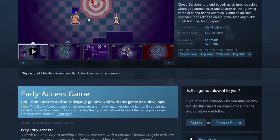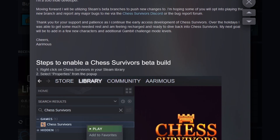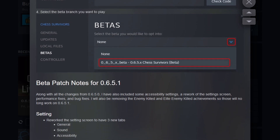You can play Chess Survivors over on Steam and during early access it's only three US dollars. This character is playable right now in the game's beta branch, but once the 0.6.6 patch is fully finished the Real Knight will be playable on the main branch. I've been Aramis, thanks for watching.